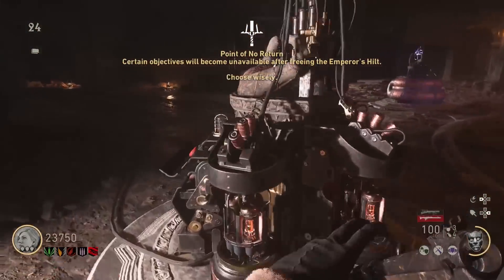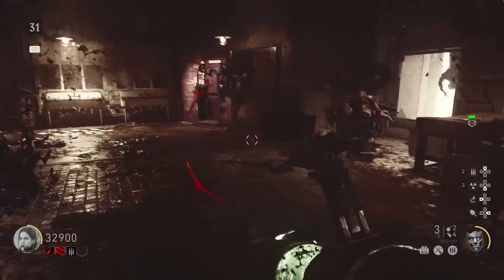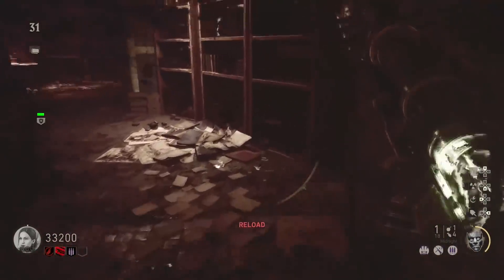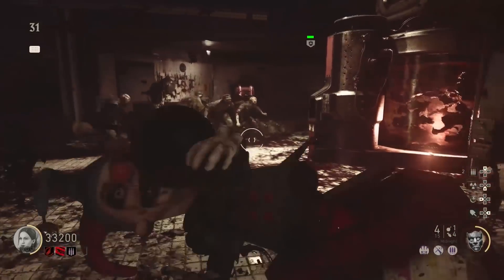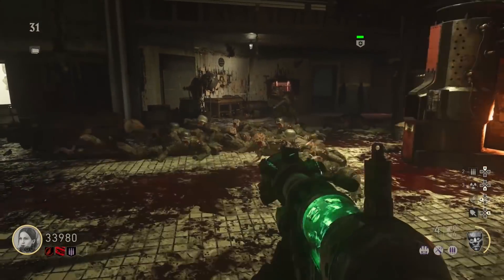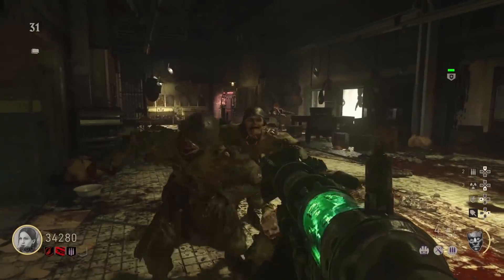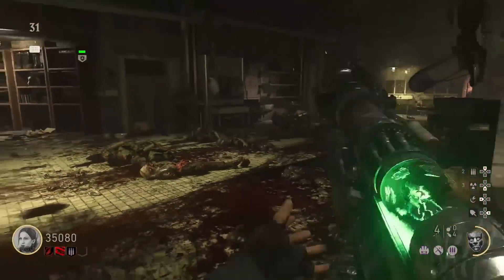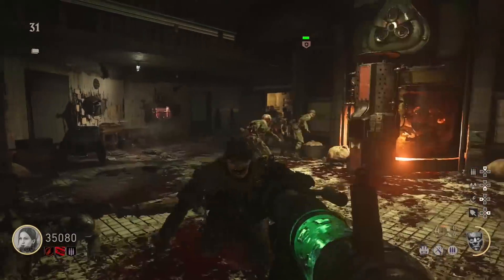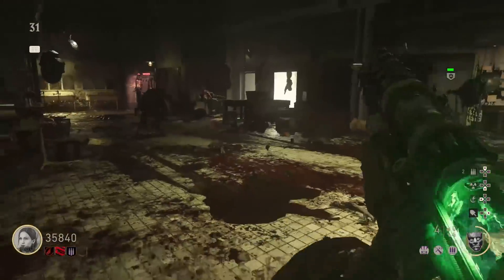Once you get to the point of no return on the map, do not shoot your Tesla Gun at that orb — that locks you into the casual mode Easter Egg. You need to get the right hand of God, left hand of God, and voice of God all done. You have to have four Tesla Guns all upgraded in your game in order to complete the hardcore Easter Egg. You have to upgrade all four of them, and a lot of them are super difficult, especially solo.